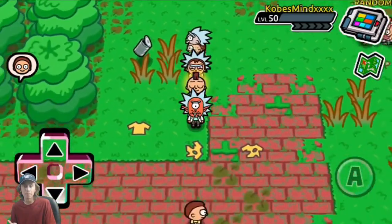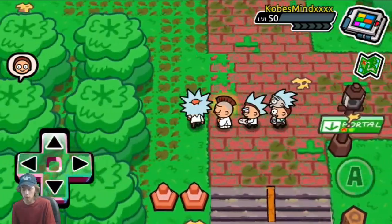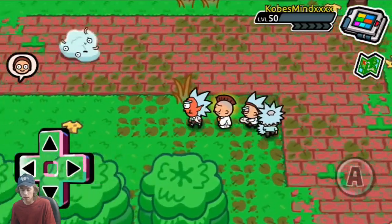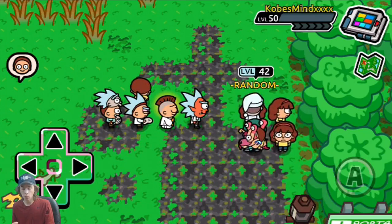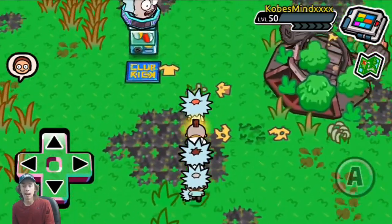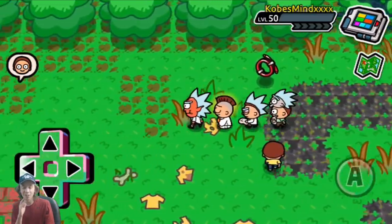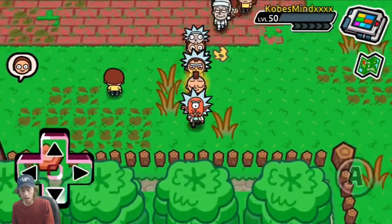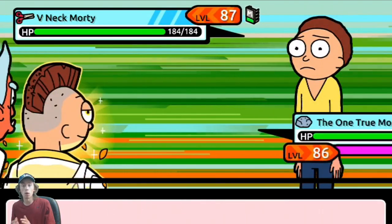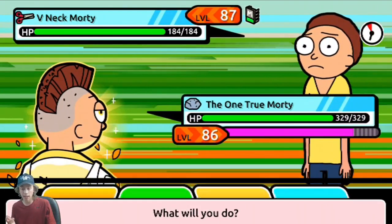If the Mortys you come into the game with are very common and not rares or fully evolved, start looking around for rare Mortys right away. Some rares to look out for in this first dimension: Mascot Morty, Wild Mascot Morty, Animatronic Morty, Punk Morty. If you can't find any of those Mortys, go around and kill wild Mortys — once you kill a wild Morty, more Mortys will spawn in and it will give you a better chance at finding a rare Morty.